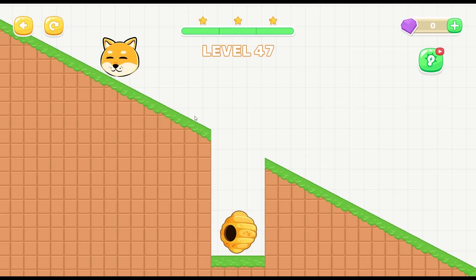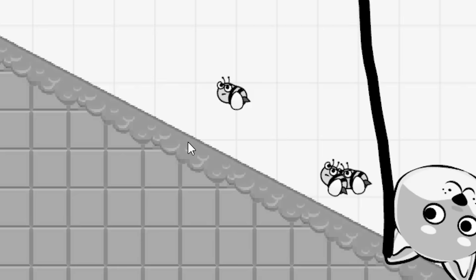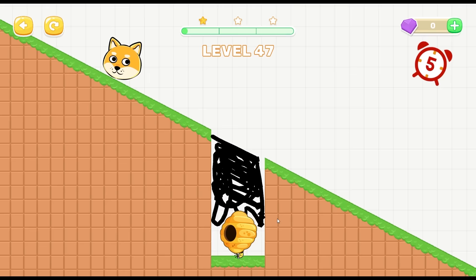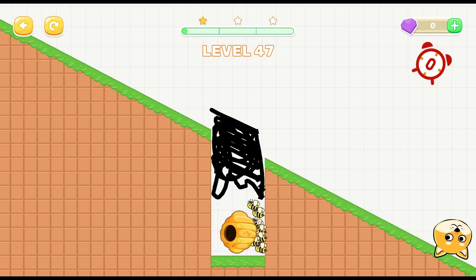At first glance you think you could just cover the hive like this - bees are gonna come out and just hit that thing. Look at that! Oh yeah, they're coming for his booty. What if we just made a bunch of squiggles in here - just fill up this whole area? They're not getting out of there.